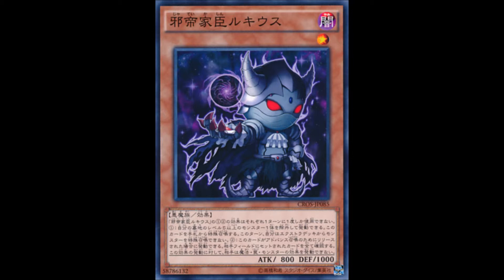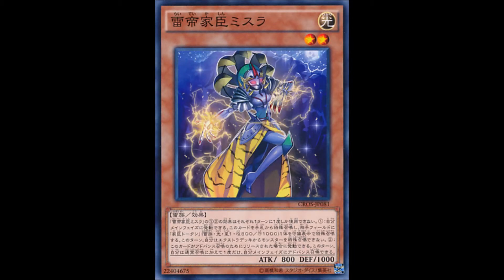Finally, the easiest to summon: Mithra, the Thunder Vassal. During your main phase, you cannot special summon monsters from the extra deck for the rest of this turn; also special summon this card from your hand, and if you do, special summon one Vassal token to your opponent's side of the field in defense position. If this card is tributed for a tribute summon, you can tribute summon one additional monster during the main phase of this turn, in addition to your normal summon. Each effect can only be used once per turn. It's not as good as the others, but if you want to get out multiple Monarchs in one go, this is the one.